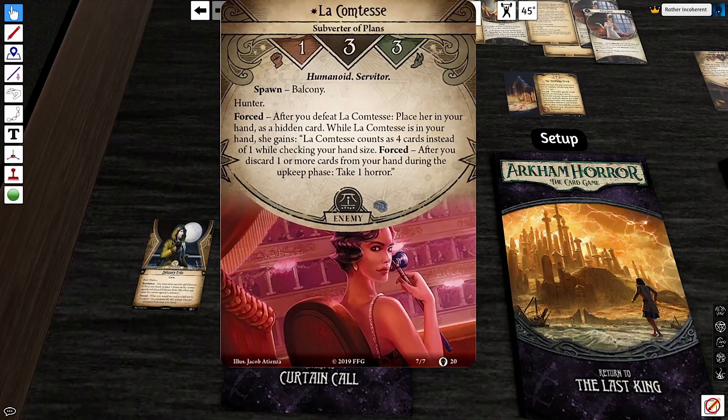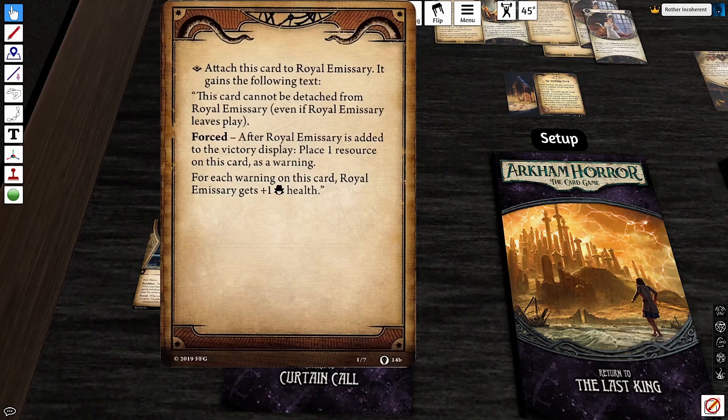Because if your plans involve holding 6 cards in your hand, they're gone. You can't even hold 4 anymore without taking a horror in the upkeep phase. The biggest change in the scenario though is the text on the scenario card itself. You attach the scenario card to Royal Emissary and it cannot be detached. Every time Royal Emissary is added to the victory display, you add a resource to this card. It's going to come back with 1 more health for every investigator. Lily Chen has no problem killing a 4-health Royal Emissary, but when it's spawning with 10 or 12 health, you start having serious issues. This adds a much more real clock to the scenario — Royal Emissary will eventually become something that forces you to leave.